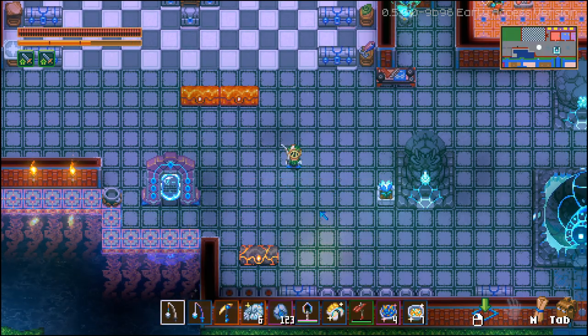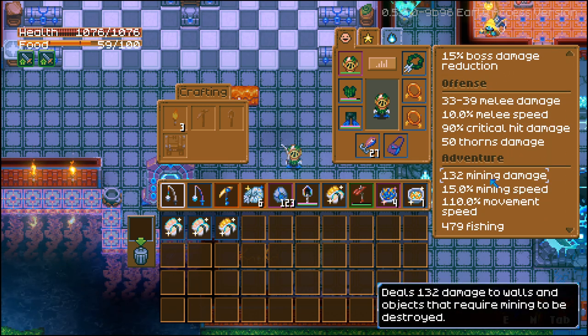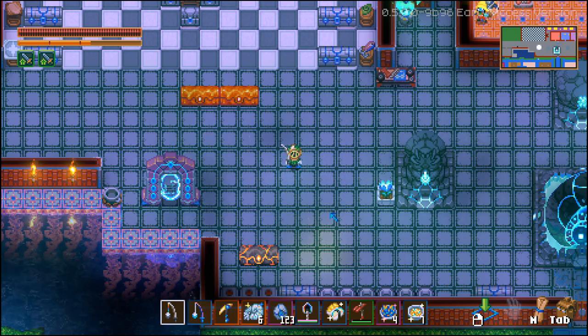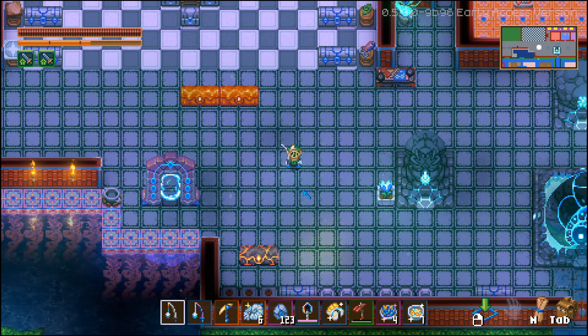Use whatever fishing items and baits you have to make your life easier. If you're just starting out, wait until your fishing skill is much higher. My fishing is currently at 479, and a higher fishing skill allows catching fish in higher level areas while also making fish easier to catch. This fish is very hard to catch even when you have it on the hook, so get your fishing as high as possible and stack these buffs and skills. That's it for the video — if it helped, hit that like button, subscribe, and I'll see you in the next one.